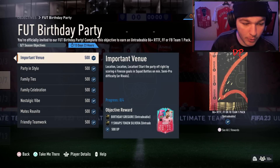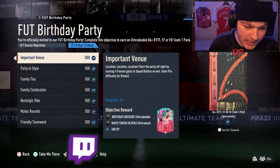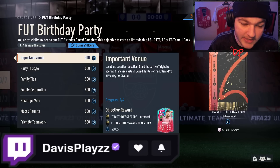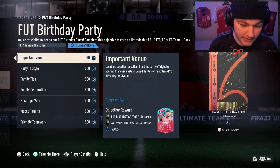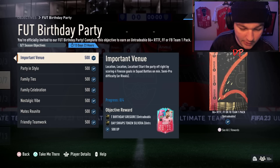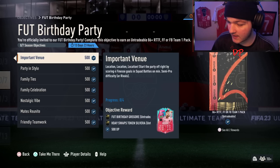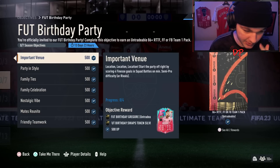Starting off, we've got the important venue objective — Location, Location, Location. Start the party off right by scoring four finesse goals in squad battles on at least semi-pro, or you can do it in division rivals. There is a swaps token here as well. You get an 85 — Gregor, however you pronounce it — and you also get yourself a Foot Birthday swaps token, which you can then go ahead and redeem for some rewards, which is quite nice.